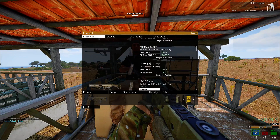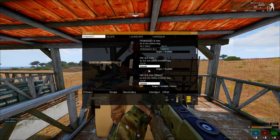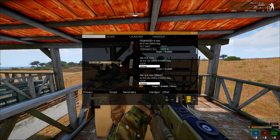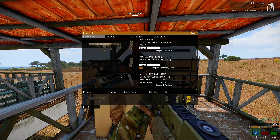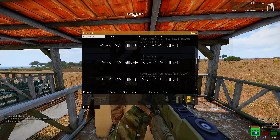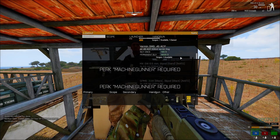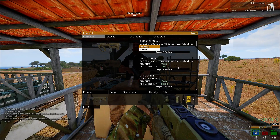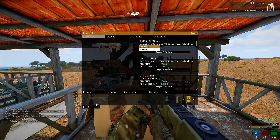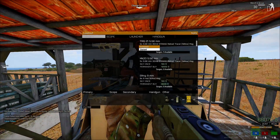You will unlock guns as you level up. The first gun I buy is the Katiba because it's 6.5 — it will do more damage. After that I never buy the PGW. When you permanently buy guns it will give them a different color, like the MXC .25. Don't snipe unless you're higher level and know what you're doing. If you're trying to level up fast, do not snipe. So run with two perks: medic and discount.